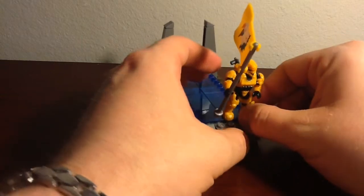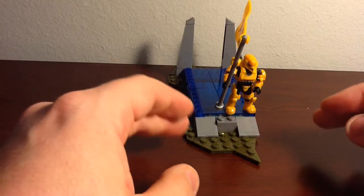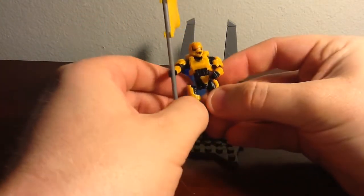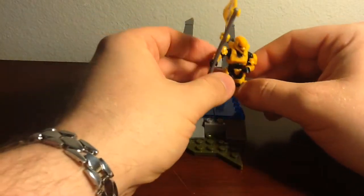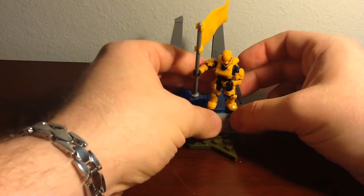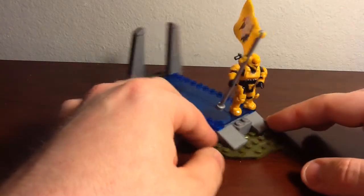One little thing I did forget to point out — there is one tiny complaint I honestly do have. With some of these figures, especially the soldier, I've had some of the parts just pop off. Like this leg right here — it just pops off very easily. The good thing is it's on a ball joint, so it goes back on easily. But some of these figures I have been having the legs pop off. So if you get this set, just make note of that. I probably just got a bad figure, but it's possible you could get that with one of these sets.